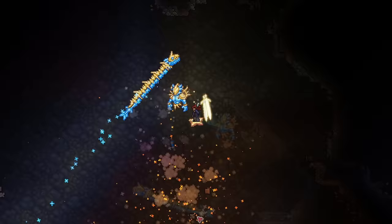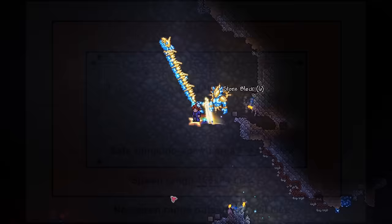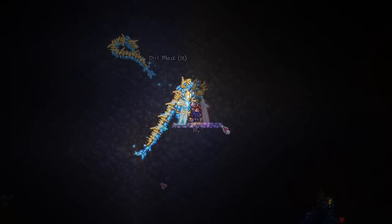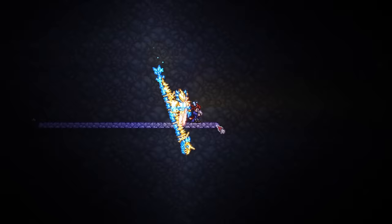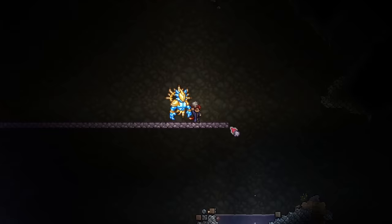Next, we have to understand spawn mechanics. If you look at this diagram here, enemies will only spawn in the orange area, meaning not too near and not too far from the player. If you don't really understand how it works, just follow along. First, build a long row of pearlstone using 175 blocks — you can go a little bit more if you want. If you don't want to risk corrupting your world, give a little more allowance between the path and the sides.